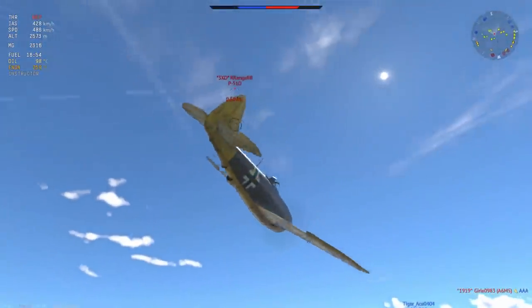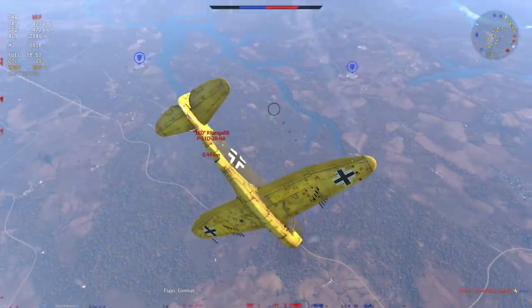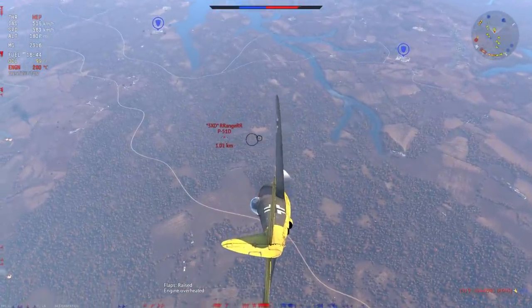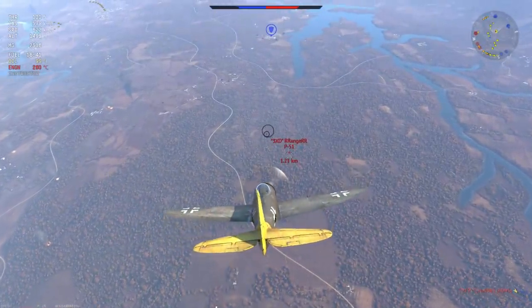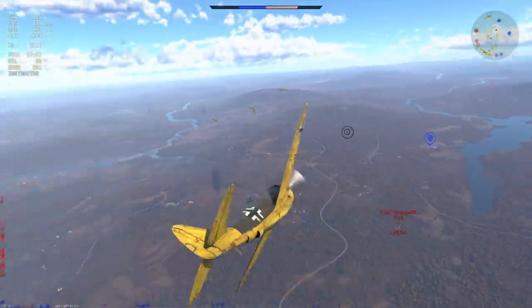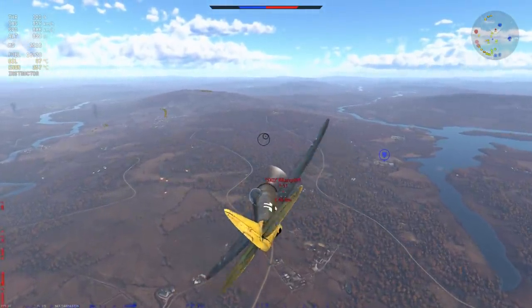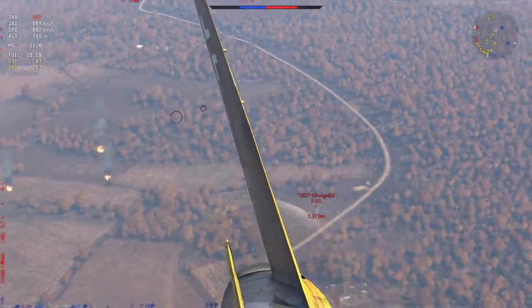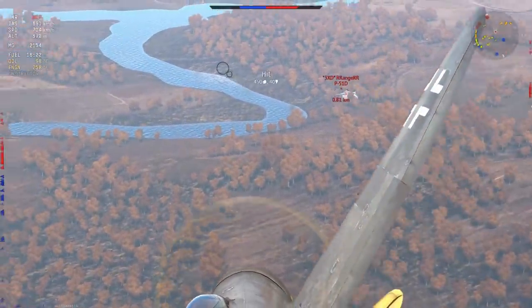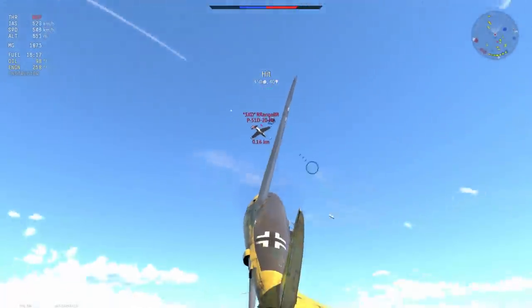The P-51 is diving on me, which means I have the opportunity to bleed a little speed and try to reverse him. So I go for a little rolling scissors — he doesn't bite and commits one of the biggest mistakes you can make in a boom-and-zoom aircraft. He loses all of his altitude. The P-47 is hella fast in a dive; it doesn't give up its speed, and because it is so heavy it just picks it up and holds onto it.